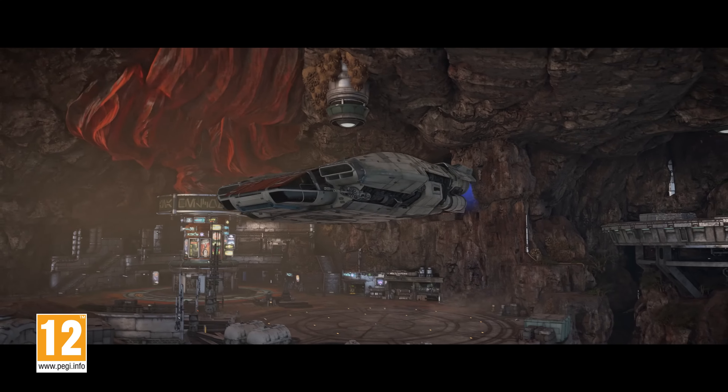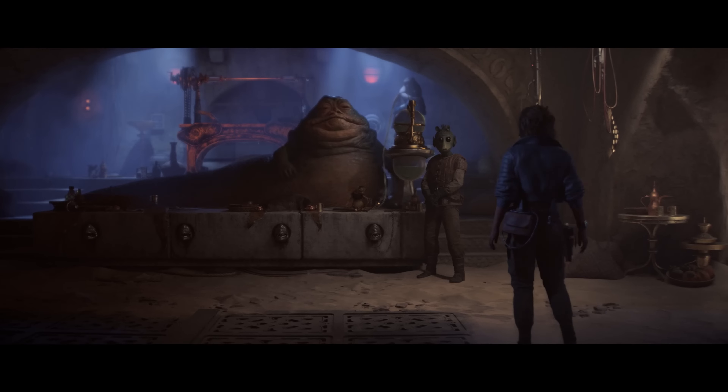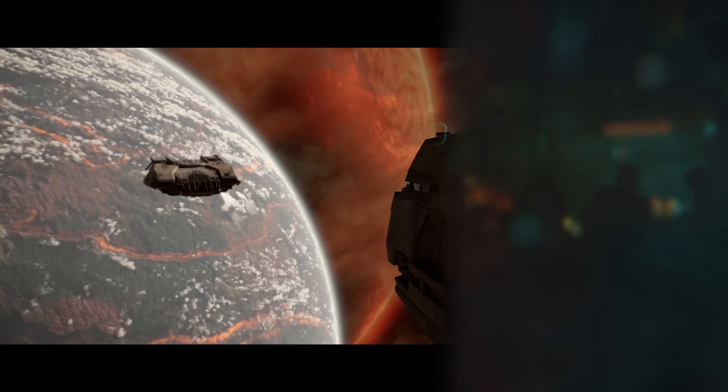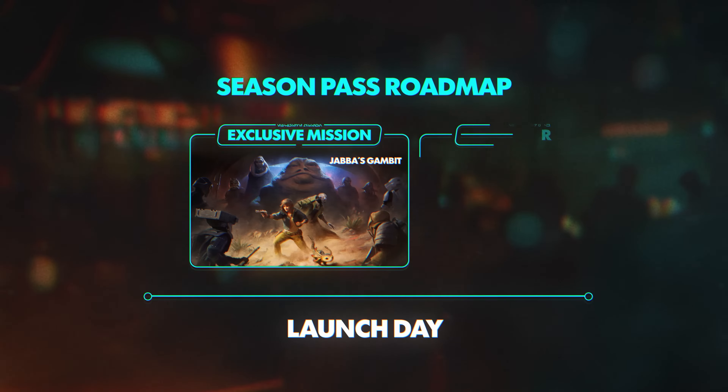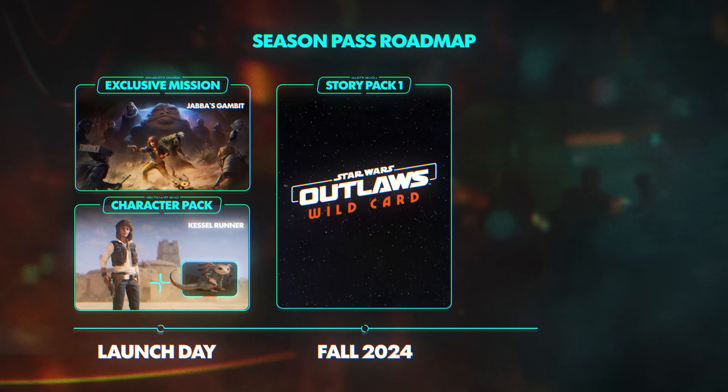Extend your journey into the Underworld with the Star Wars Outlaws Season Pass. Expect to cross paths with familiar faces and new daunting threats, starting with the exclusive Day 1 mission and the Kessel Runner character pack, followed by two additional story packs and cosmetic bundles.